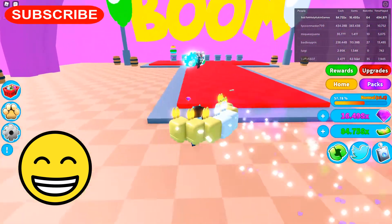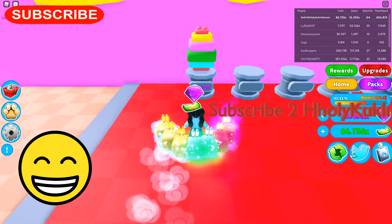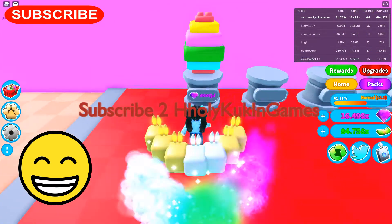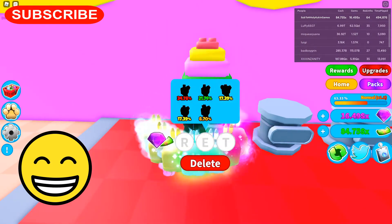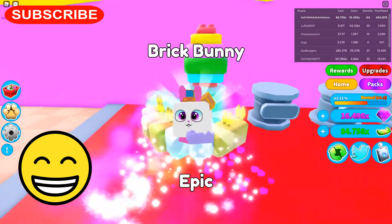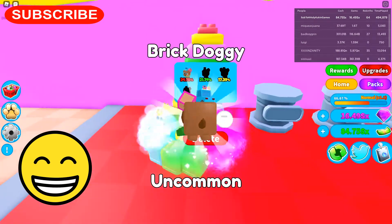Okay now let's check out the new pet. This pet costs 600 QD. Do I have enough? I do. It's a brick doggie. Oh the bunny was the last one. A brick doggie.